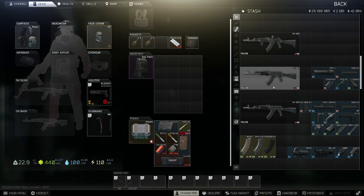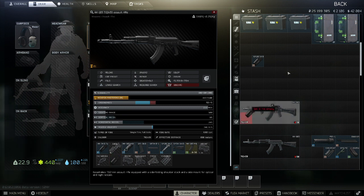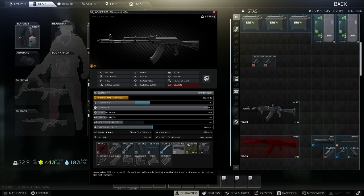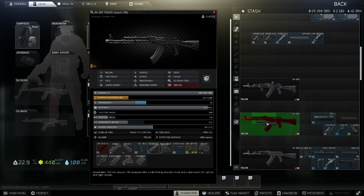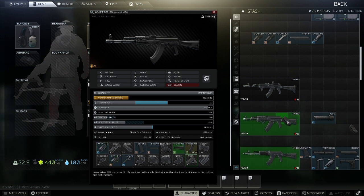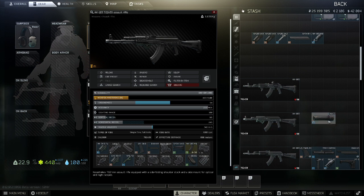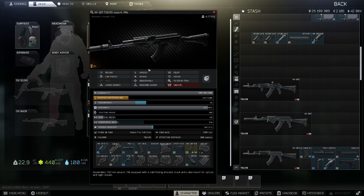Next, our day-to-day build. With our AK-103 we're going to strip off the handguard, the dust cover, the rear sight, and the muzzle brake. Then we can add the new Bastion dust cover, the CAA handguard, the AFG grip underneath, the recoil pad on the back, plus the PBS silencer on the front. This build comes to about 127k overall from the traders.